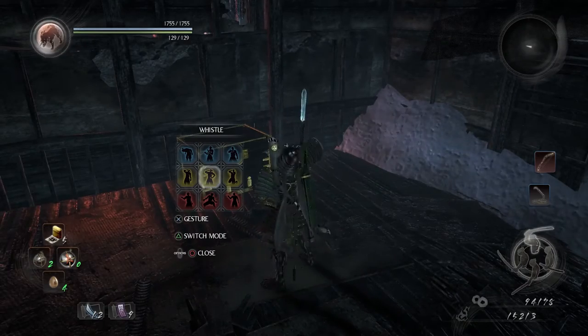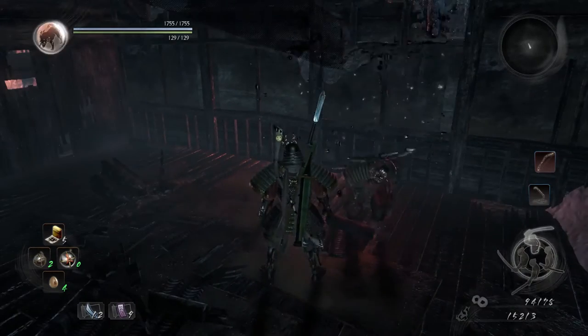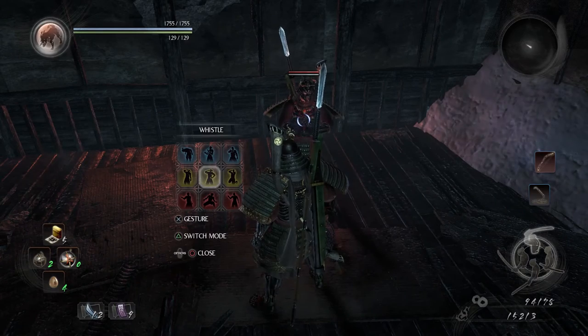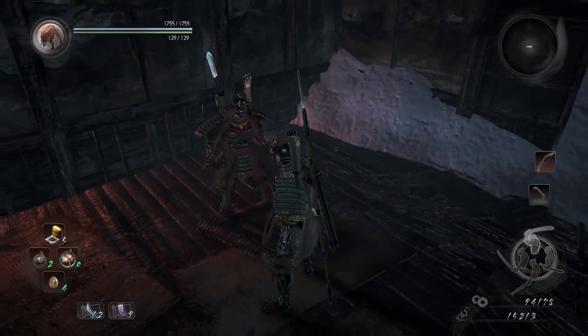So you can whistle, and then Mugina will respond by coming out of the fake chest. Boom — there he is. Now normally you can just open the chest, but you'll take a small bit of damage from a knockback during his reveal. But this is a way to avoid that entirely if you choose.